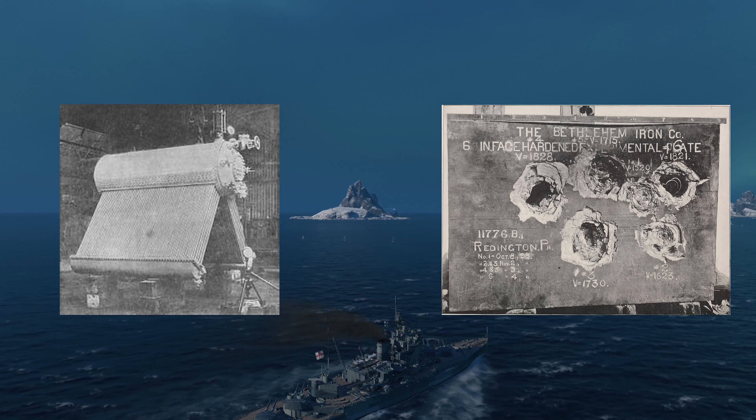The operational history of the Warspite is something to behold. After recovering from colliding with her sister ship the Barham, the Warspite joined the Grand Fleet on Christmas Eve 1915. On the 31st of May 1916, the Warspite deployed to take part in the Battle of Jutland. After a signalling error, the battleships of the 5th Squadron were left behind by the battlecruisers and exposed to heavy enemy fire from the German High Seas Fleet. The Warspite did manage to land a hit — her first — on the battlecruiser Von der Tann.